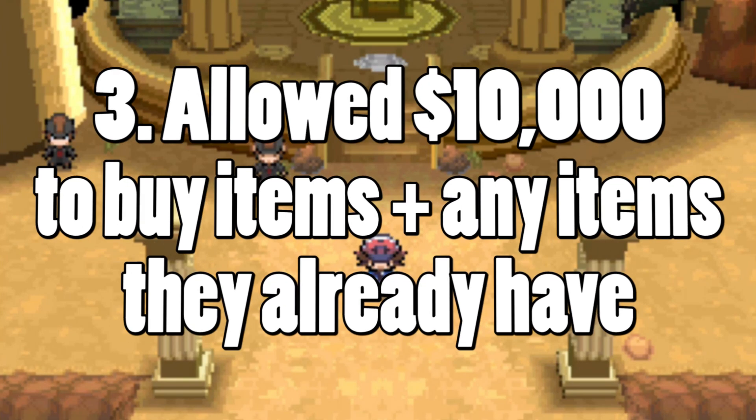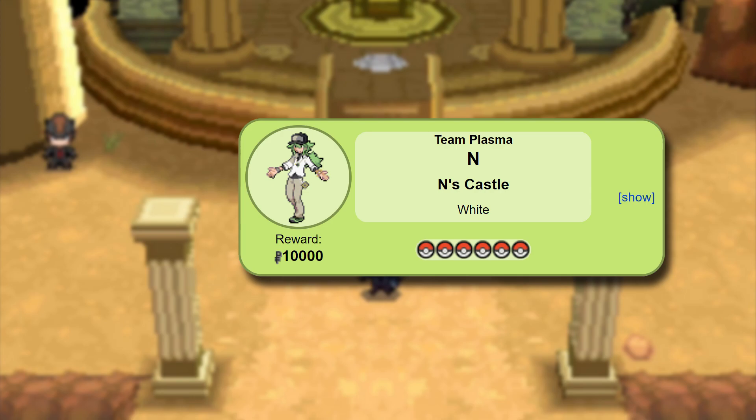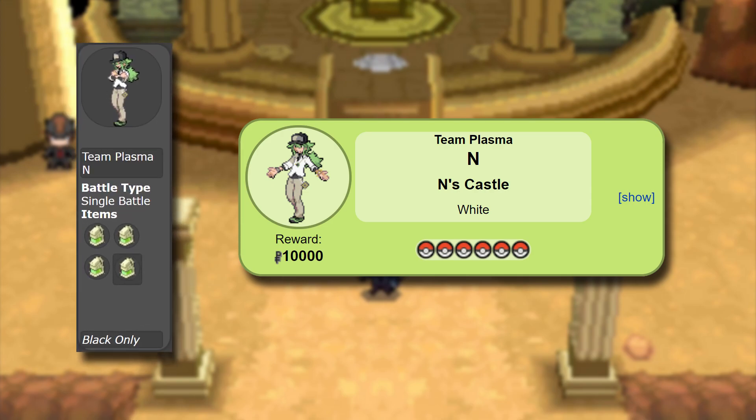Lastly, in terms of item usage, I'll be allowed to buy items from the Pokemon Center up to the amount the rival gives you after beating them, along with whatever items they have access to during their final battle. In this case, N provides you with 10,000 Poké Dollars if you beat him and has access to four Full Restores. Although I'm not allowed to use these items during battle — I can only use them after a battle is done, so I really gotta conserve like a boss.